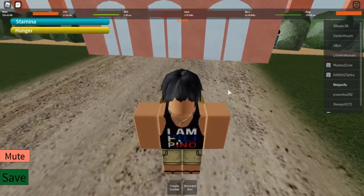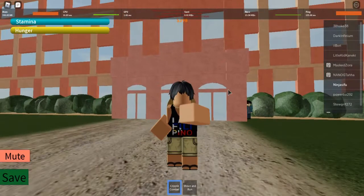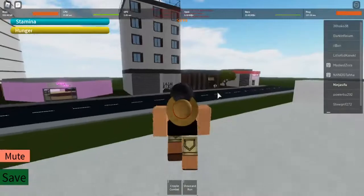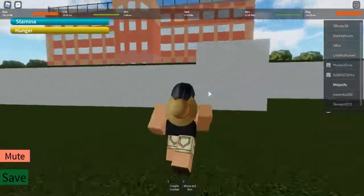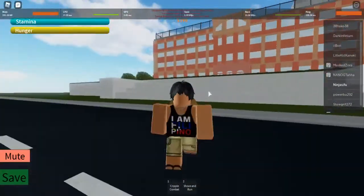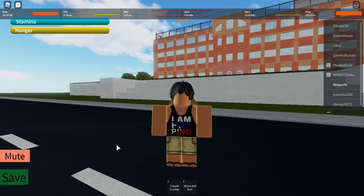But anyways, Shinobi, that is all for the starter combat — Cripple Combat — which you get until you receive your aura at 1.69. That is it for this showcase. Thank you all, Shinobi, for watching. Please remember to like, share, comment, and subscribe. Check out the game Ordinary in the description below. Follow the Discord instructions to join the game. And maybe you, Shinobi, can see me there. I'm Ninja Sifu, and I'm outta here.